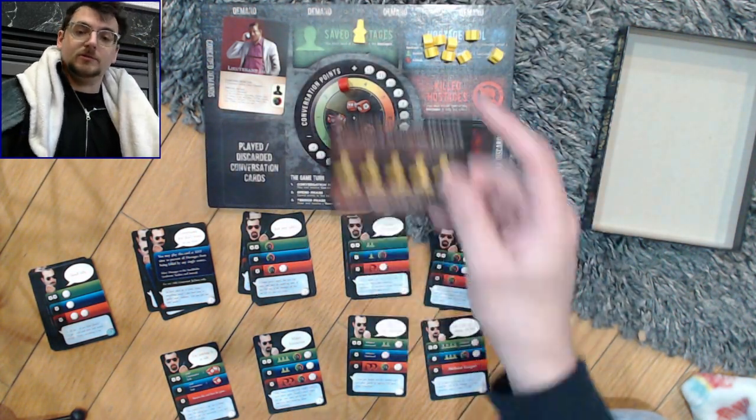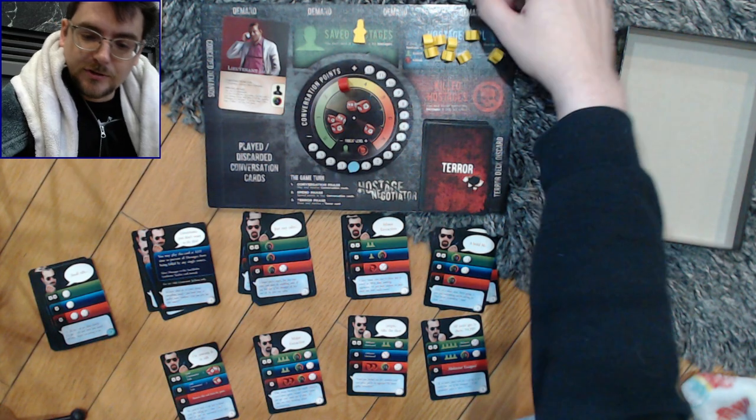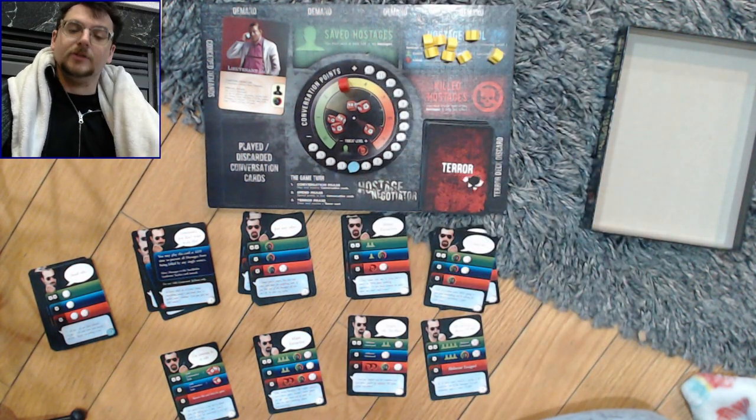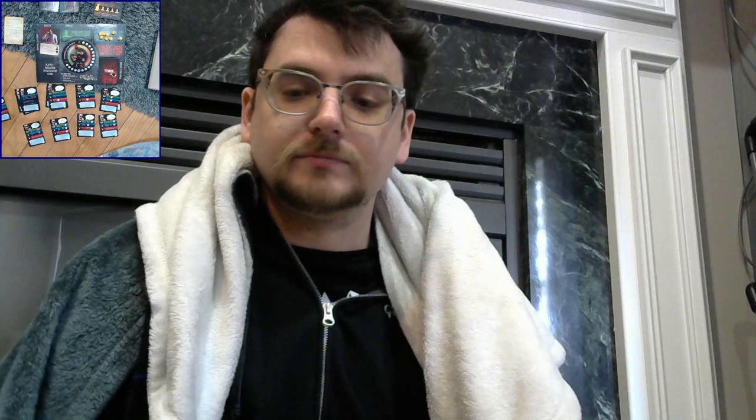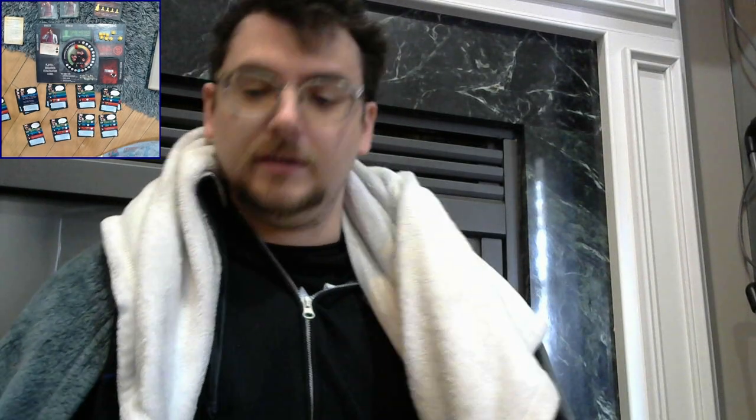One unique thing about playing against Lieutenant Jackson is the Stockholm Syndrome Tracker. Occasionally — and there's one at the start — hostages will empathize with Lieutenant Jackson and will go stand on this card. The only way to get these people back is by doing some stuff with major demands. If the card ever fills up with five people, then you lose the game.